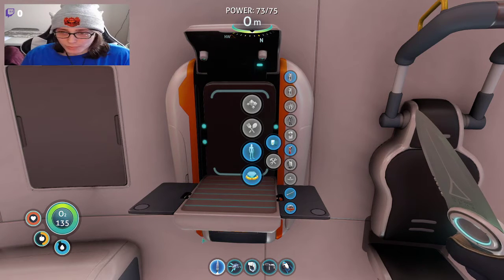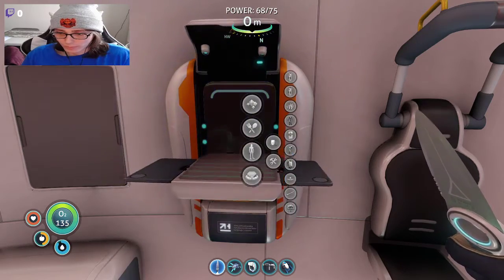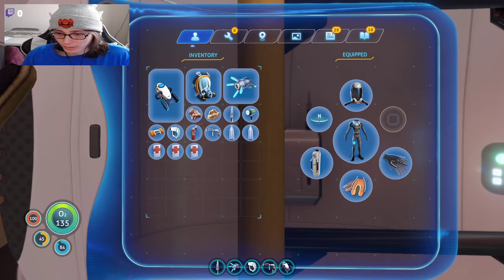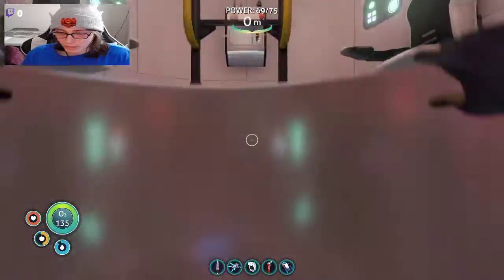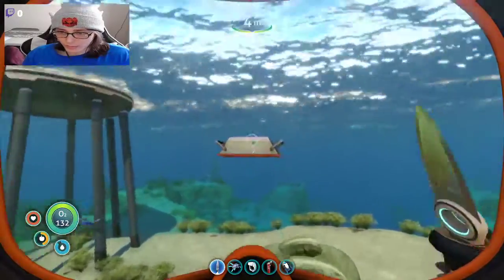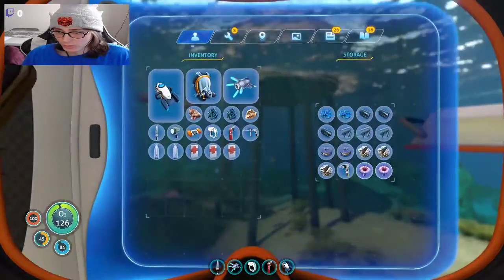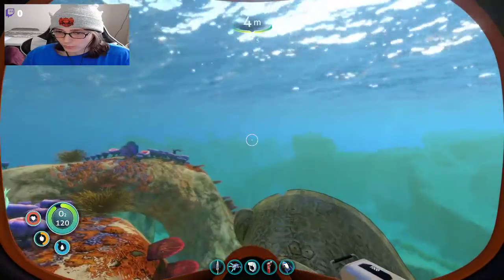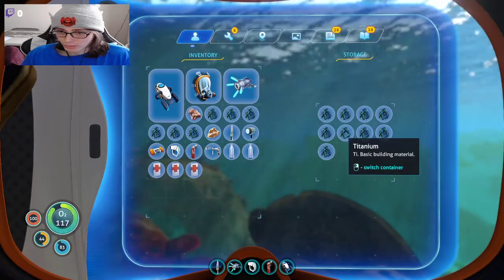Hi guys, what is up and welcome back to some more Subnautica. We're gonna be going back to the Aurora. I found a way to make another fire extinguisher — I figured it out. We got one now. They're really easy to make, all it takes is three titanium, so we're actually gonna make more. We'll make two more fire extinguishers.